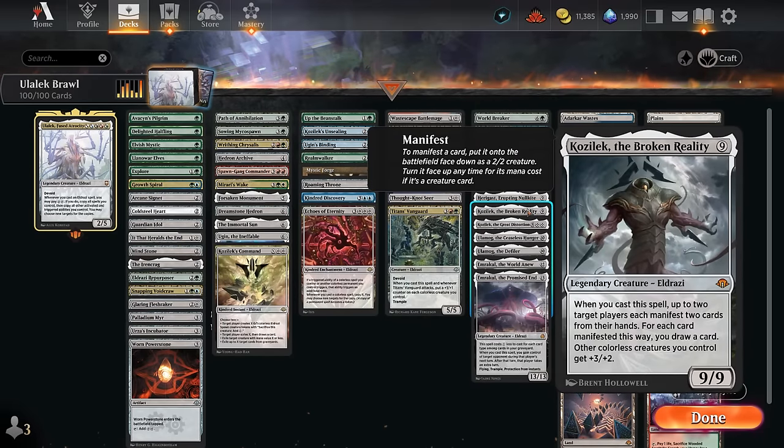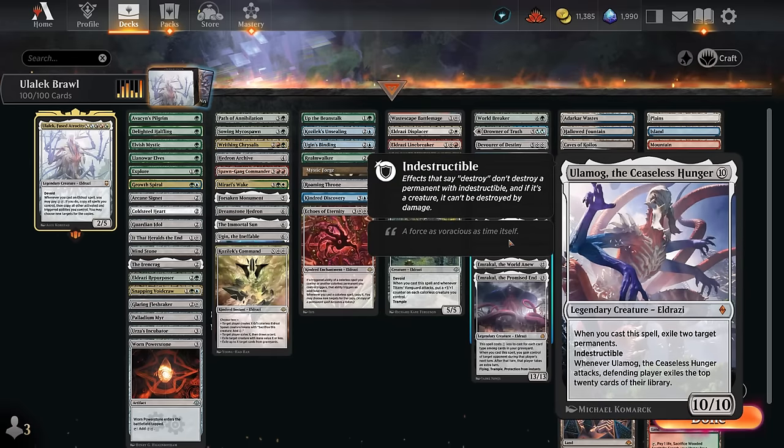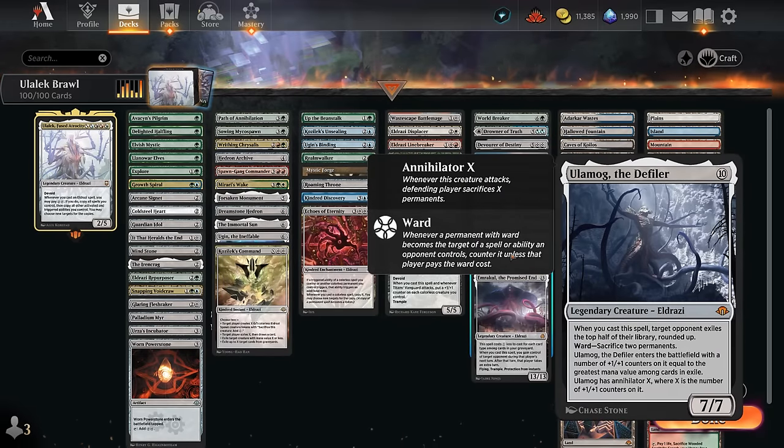The new Kozilek gives our team +3/+2, and when we cast it up to two target players each manifest two cards from their hands — once selected the manifesting is not optional, forcing the opponent to do so, and for each card manifested this way we draw a card, potentially drawing four cards. The previous Kozilek can refresh our hands when cast and may counter spells for free. We've got Ulamog the Ceaseless Hunger exiling two permanents when we cast it, and Ulamog the Defiler which can exile half of the opponent's library and with two on tap can annihilate the opponent's entire board when it attacks.